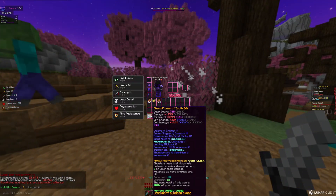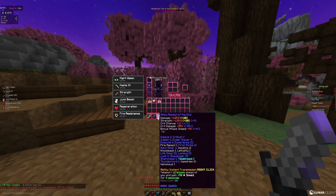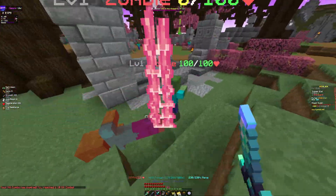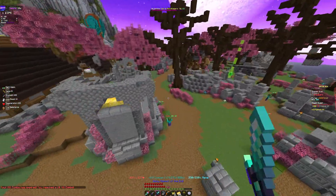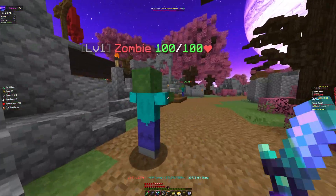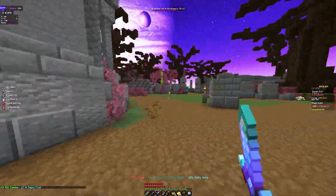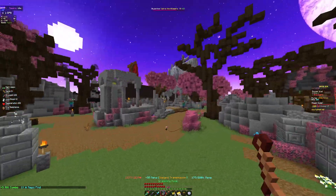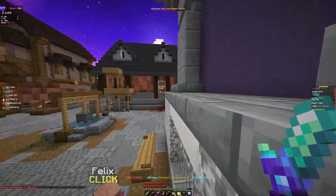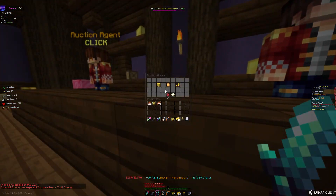The Fell Sword even has strength and gemstone slots, which doesn't affect it much but still affects it. The Aspect of the End has like 500k in hot potato books — that's more than the literal Fell Sword cost. I found it for a really cheap price. You can put a One for All enchant on it, which is actually kinda good.